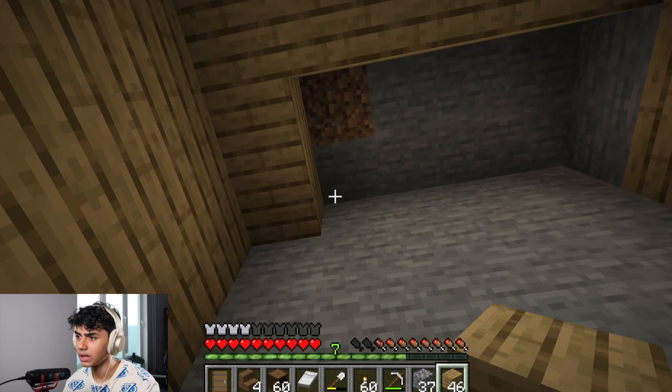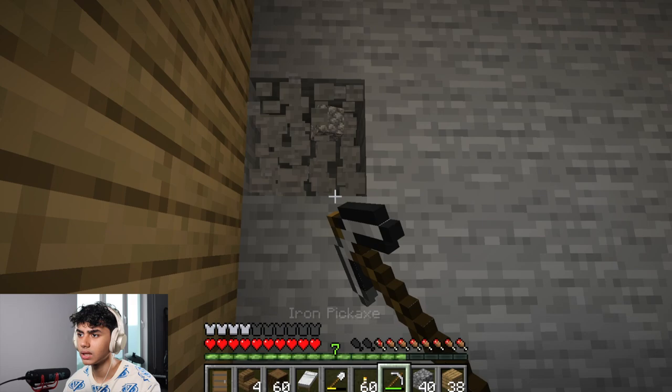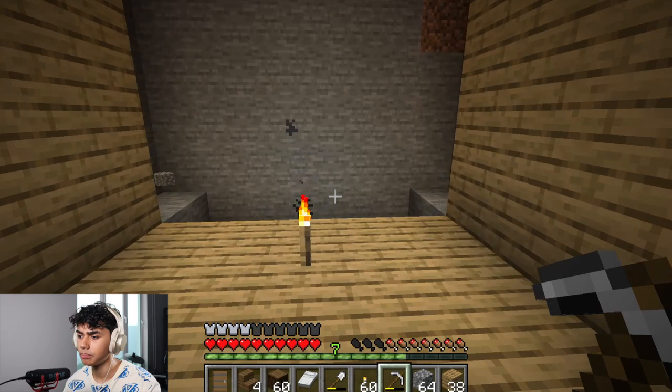Imagine if a creeper just suddenly comes in and blows this whole place up — I'll be so sad. Okay, so maybe we can bring it back a bit more. Let's just bring it back a bit more. Alright, I think this should be big enough. So I'll put cobblestone at the back here and then fill up the rest with wood as usual.